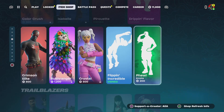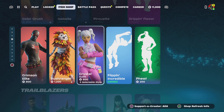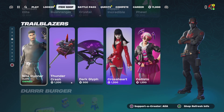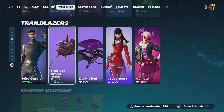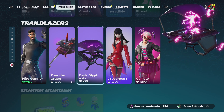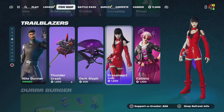Moving on to dripping flavor and flippin incredible. We've got crystal still in the item shop, along with the bush ranger and the crimson elite. Tonight's trailblazers section is a bit different — we have the return of the night gunner, the thunder crash harvesting tool, the dark gift glider, and the cross heart skin.